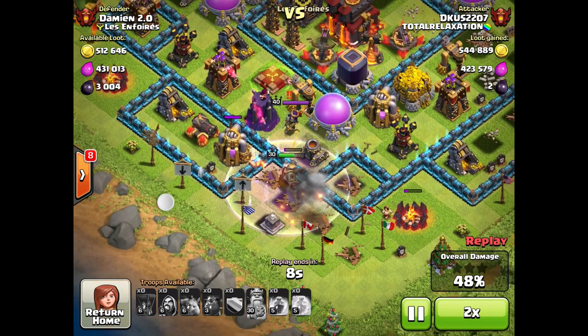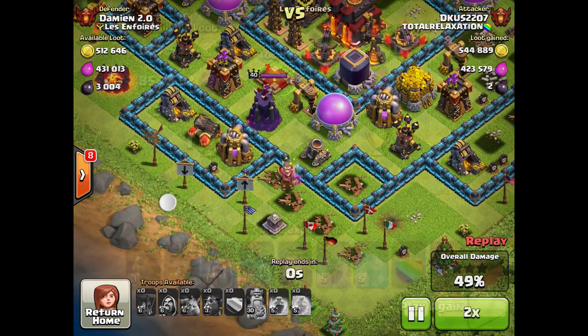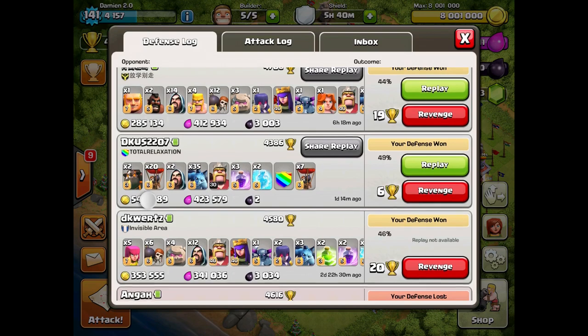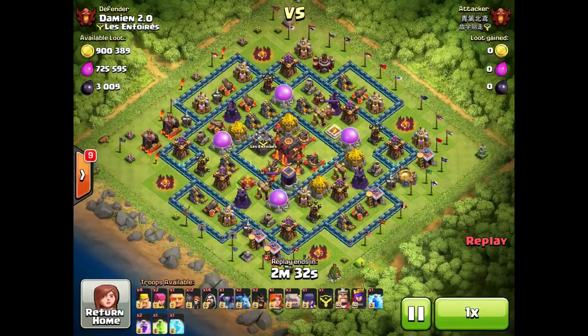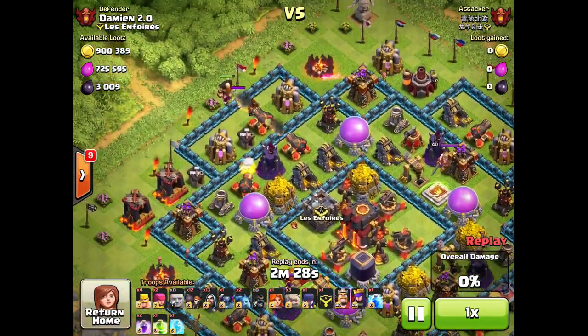It looks like this ended up as a 49% raid and he almost destroyed my town hall. He almost got 50%, which must have been horrible for him, but it helped me so much and I got a free shield thanks to him.